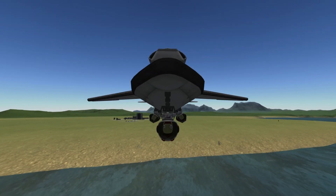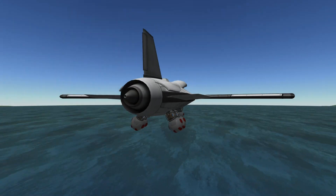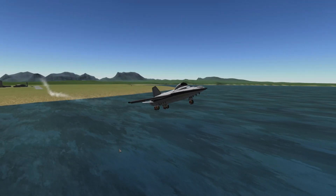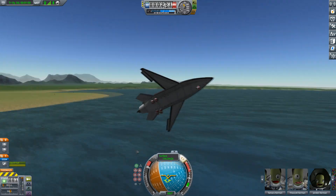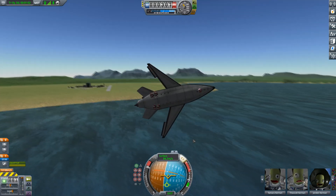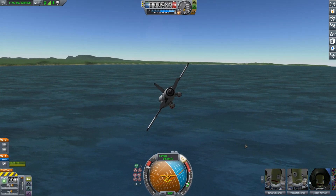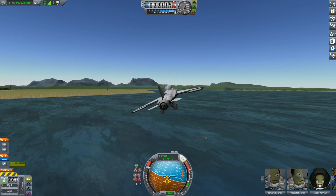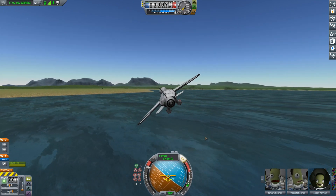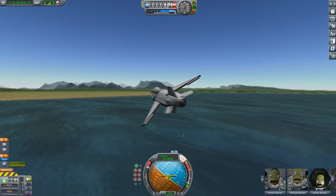You might be wondering what these Kerbals think about these tests. Look at that smile — they do it because they love it, not because I forced them. They love it. We just dropped off the landing gear. You might be wondering how I dropped them off like last time — I've put some rocket pieces on. It's even more dangerous this time but it's working, so I'm not going to bother changing it.